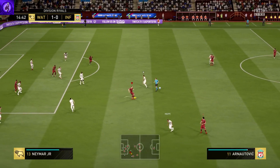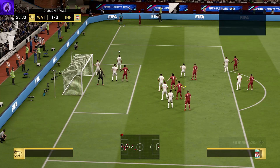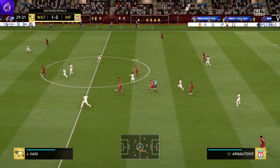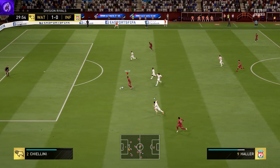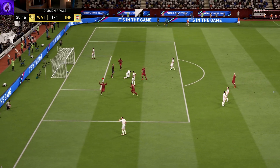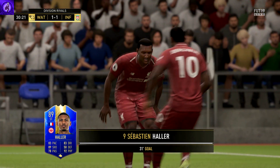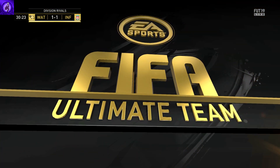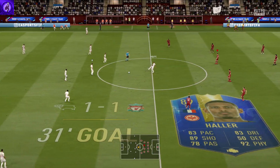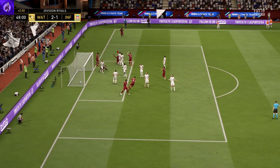Yeah, he doesn't have four-star skills and he doesn't have four-star weak foot, but he just seems to put the ball in the back of the net. Nine times out of ten, you can see him peeling off the last man. Gerrard plays a lovely through ball, he goes one-on-one with the keeper and blasts it in. He has an absolute rocket of a shot and, as you see here, he leaps up off a corner and puts it in the net with his head.